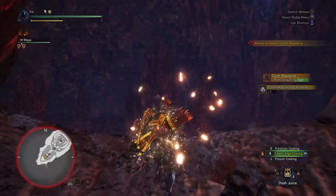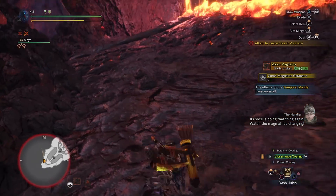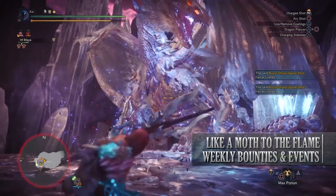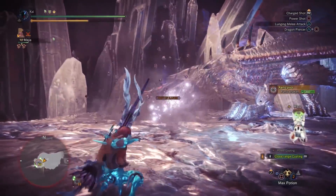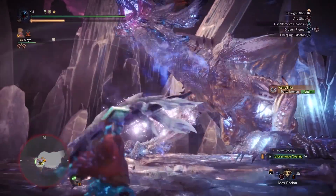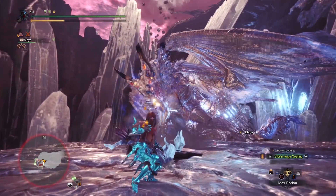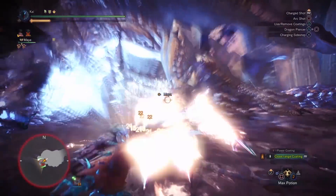Now the Arch-Tempered Zora Magdaros is staying a week longer than normal due to a bug that occurred with this quest when it first came out. And then finally, new to PC, is Like a Moth to the Flame, a 9-star high rank quest that requires hunters to be hunter rank 50 or higher. This has players taking on an Arch-Tempered Xeno'jiiva in the Confluence of Fates. For taking this tough monster down you'll receive Xeno'jiiva tickets that can be used to craft the Xeno'jiiva Gamma armor set as well as the Commission layered armor set. Some of the Xeno'jiiva Gamma armor pieces are well worth it so I would recommend taking this quest on if you have the time.